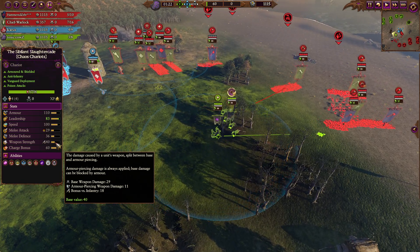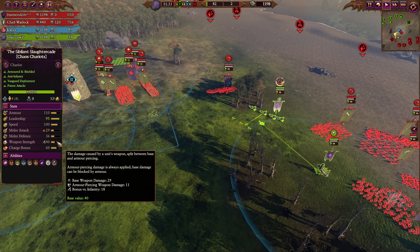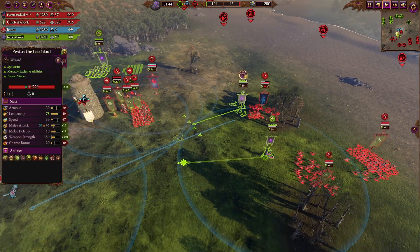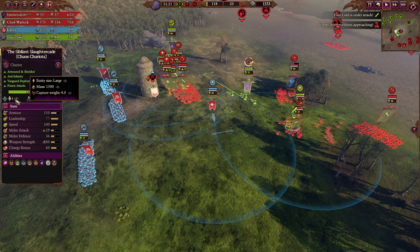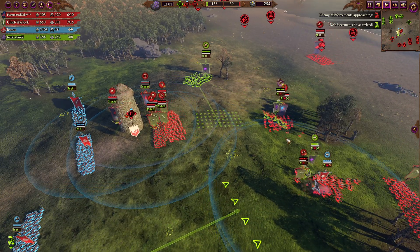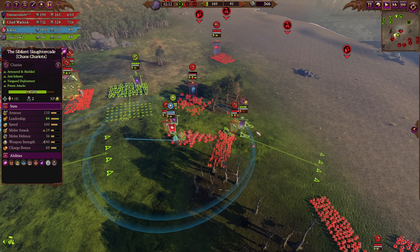The Slaanesh chaos chariots — heavily armored, high speed, with poison, but not a lot of AP. You wouldn't want to charge into chosen halberds, but they actually pass through super easily — nice. I don't think they were properly braced, but apparently their speed at 1500 is enough. They're still only scratching the barriers of those chosen and take some hits in return, so there are plenty of better targets that might actually get damage.